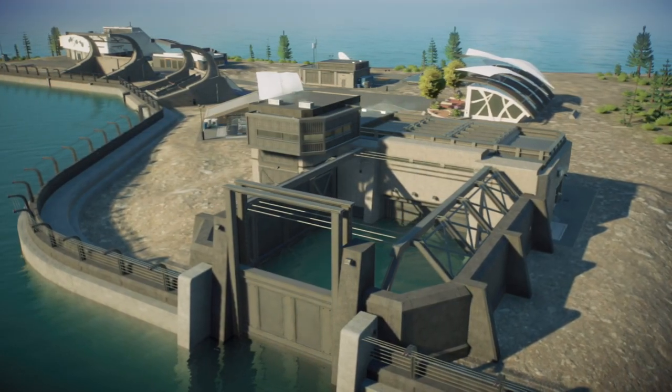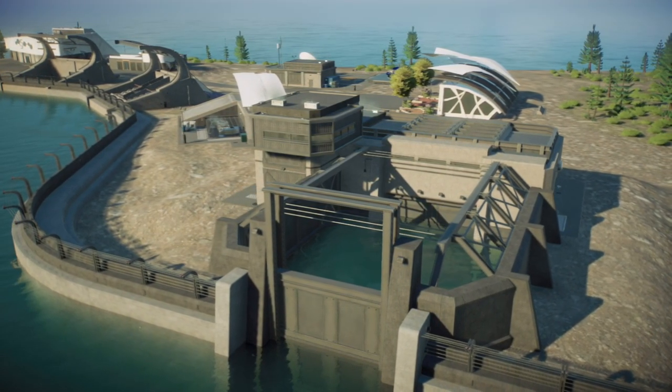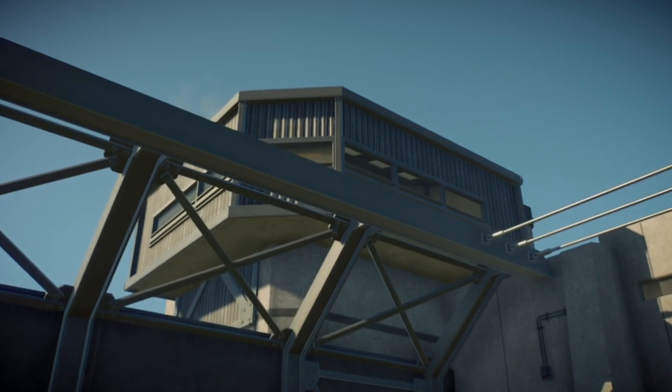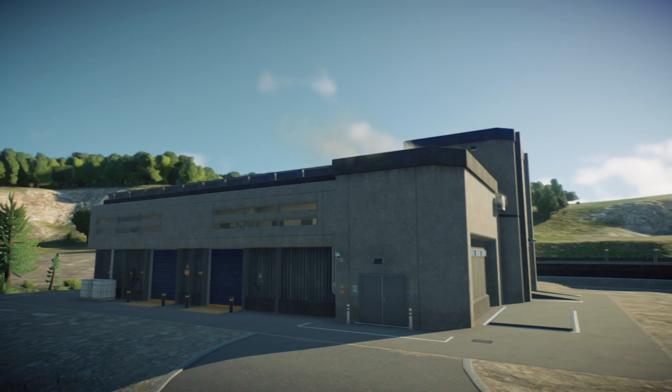Lagoons need to feature a hatchery in order to release aquatic creatures into their depths, and these hatcheries bear a striking resemblance to the lagoon gate we see in Fallen Kingdom. There is some really nice visual design here — I really like it.